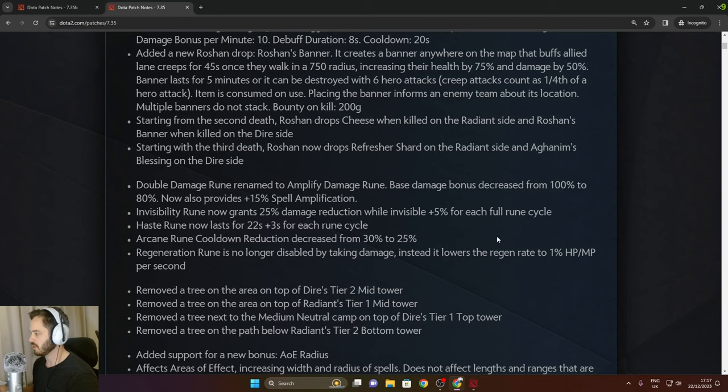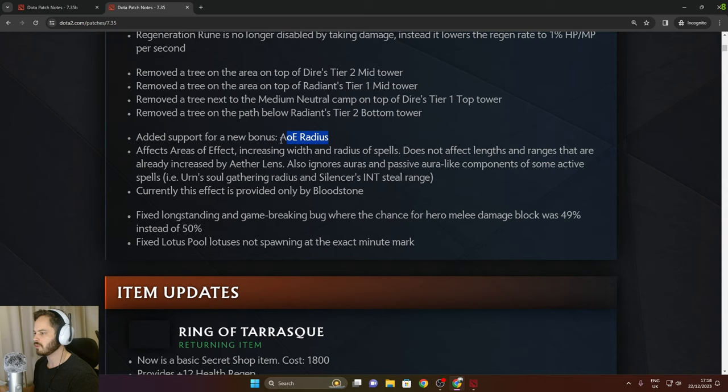Added support for a new bonus AoE radius that increases width and radius of spells. This does not affect length and ranges already increased by Aether Lens, and also ignores auras and passive aura-like components of some active spells — for example Urn's soul-governing radius and Silencer's in-still range. So heroes like Pudge, Silencer, and Urn are not going to be affected by this range increase.